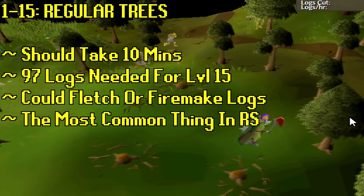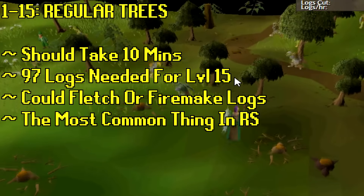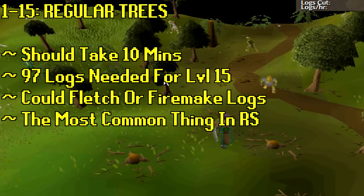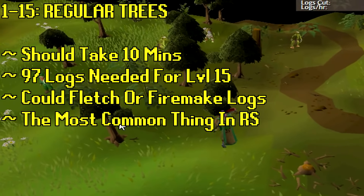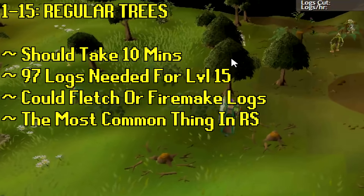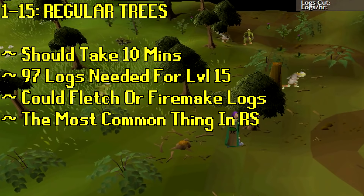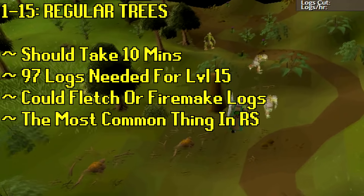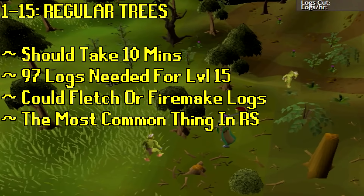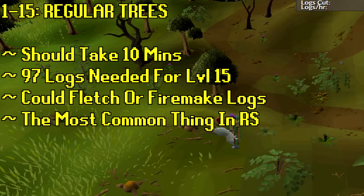Starting off with regular trees at levels 1 to 15 should take about 15 minutes — 97 logs needed. You could actually fletch them or firemaker them, because banking them just wouldn't be useful at only about 30 GP each. If you were to fletch these, I would make arrow shafts and even kill some chickens to add feathers to make headless arrows. Then you could start smithing arrowheads in bronze and iron and attach them, since making arrows is some of the best fletching XP in the game.